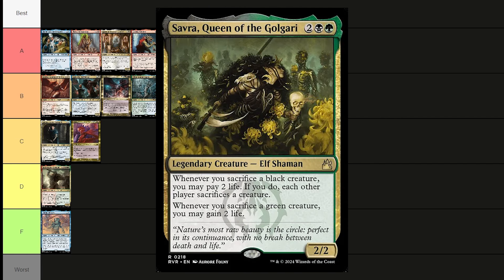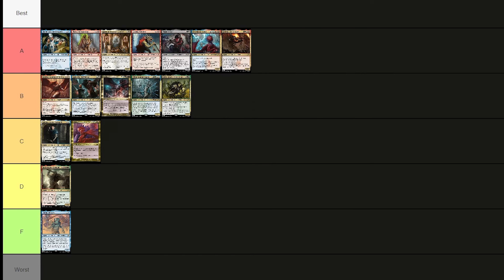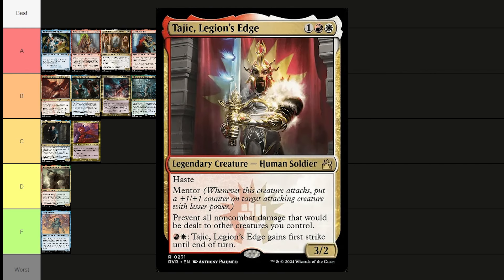Savra, Queen of the Golgari costs a green, a black, and two — a 2/2 elf shaman. Whenever you sacrifice a black creature, you may pay two life; if you do, each other player sacrifices a creature. Whenever you sacrifice a green creature, you may gain two life. Try making a bunch of multicolored creatures like pests — seems like a lot of fun. Probably B tier.